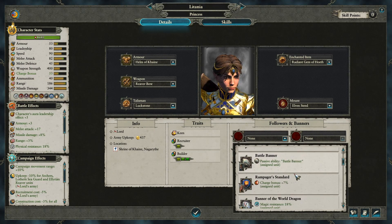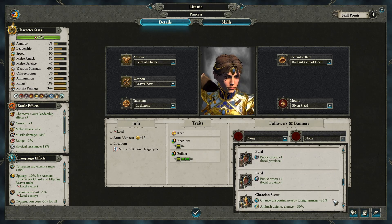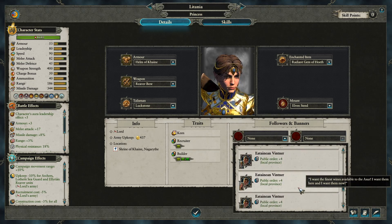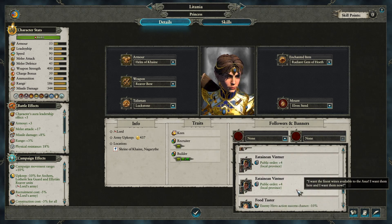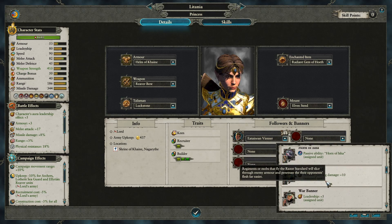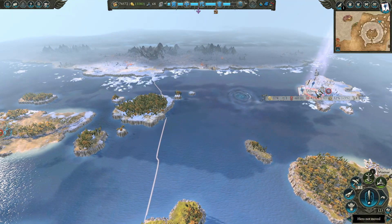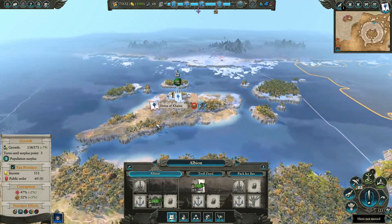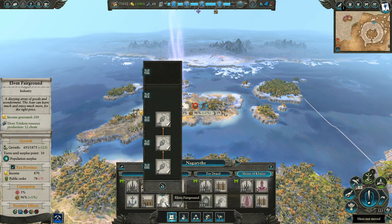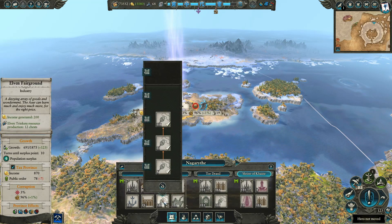Does she need public order stuff? Do we have any public order stuff to give her? Alistar doesn't really need his public order stuff right now so we'll take his. We want to keep the others up here trying to stabilize this. We'll go ahead and put a public order building up there too. I don't really need this Elven Trinket — this Elven Fairground. I was thinking one of these gave public order or something. Our public order was doing fine; it's weird that it's not now.